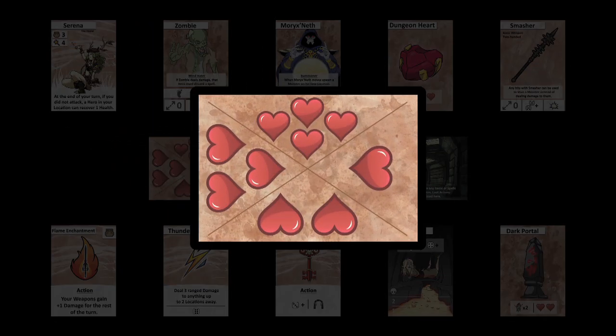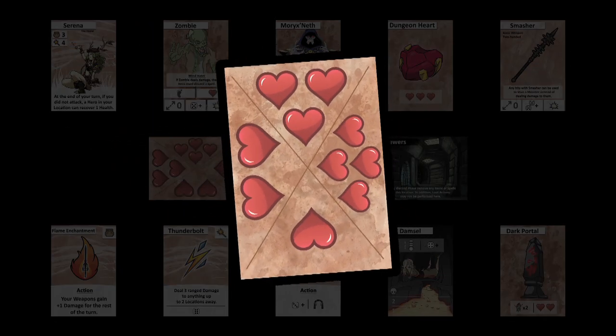Health cards show your character's current health. You just rotate the card to keep track.